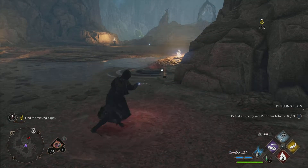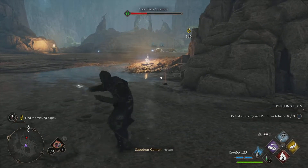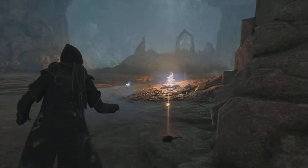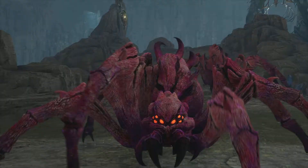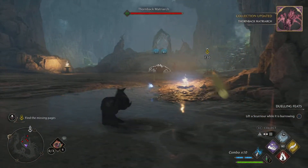We're just going to wait for those red giant spiders to turn up, and we're going to rush them with our ancient magic. Here come the Thornback Matriarchs, the giant red spiders. We're going to use our ancient magic on them and take them out real quick.